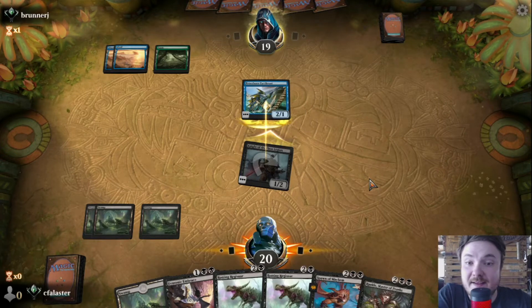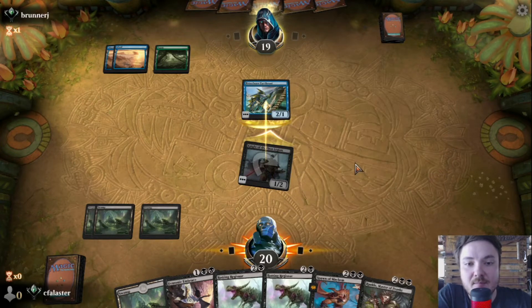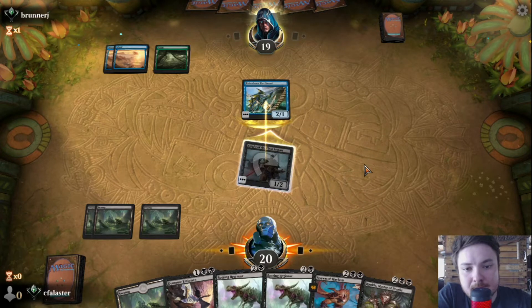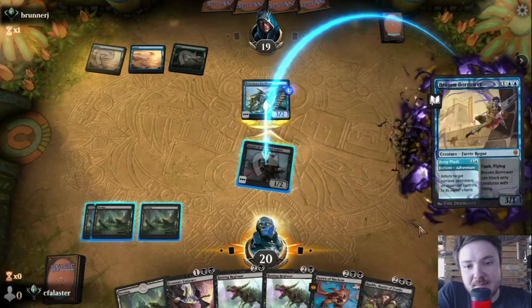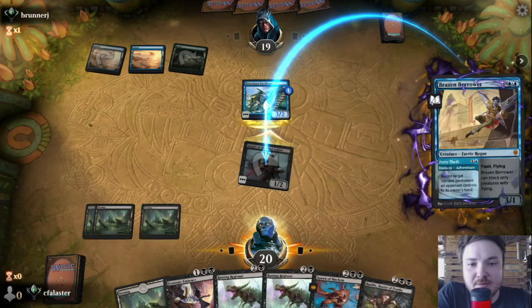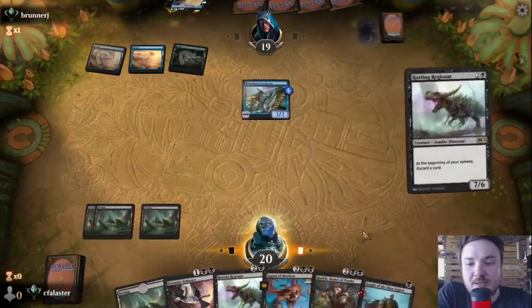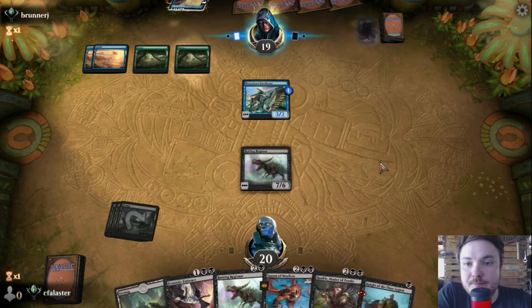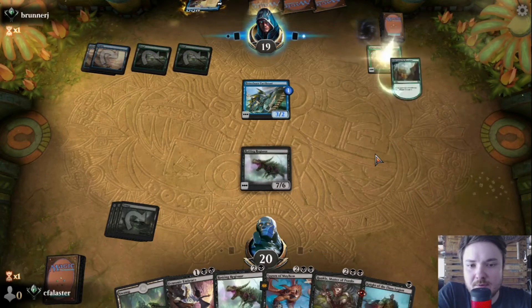It depends on what they cast. If it's an octopus, that's a sure ability — but if it's something else we'll have to see. This is actually good because they now don't have mana to counter our Rotting Regisaur, which is coming down right now. Let's see what they do — this is Simic Flash, or not? A Wilderness Reclamation.